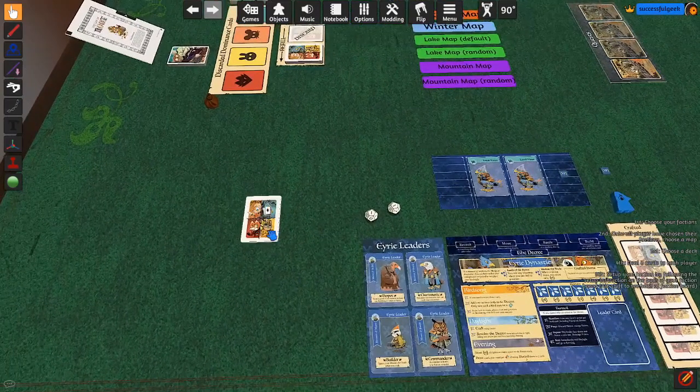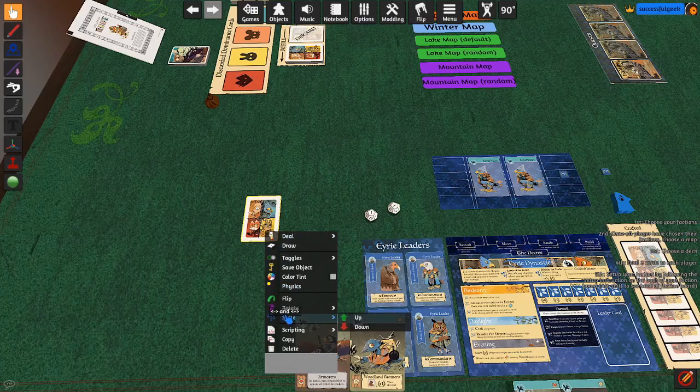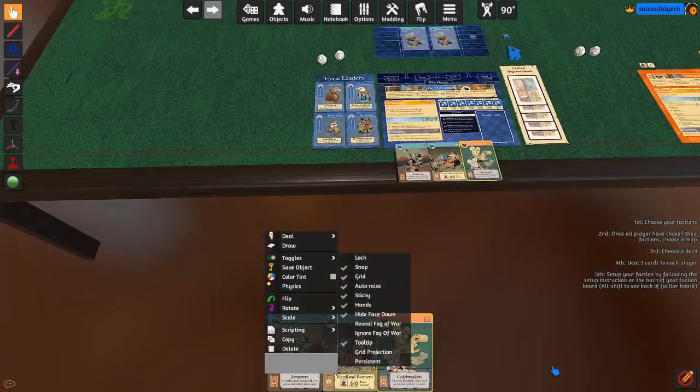So the way you want to draw cards — I apologize for the confusion — is you right-click over the deck and hit Draw. Draw. And now it pulls the cards into my hand.